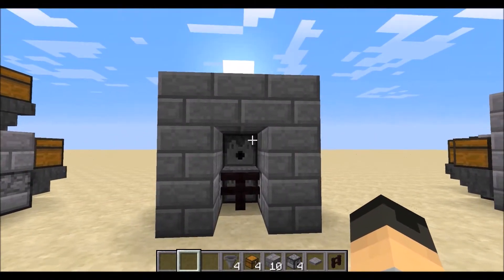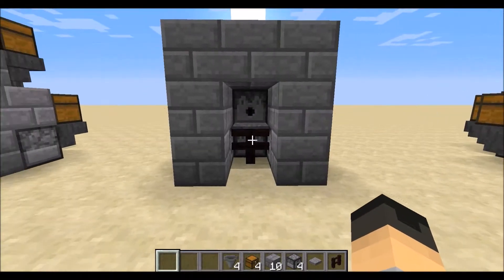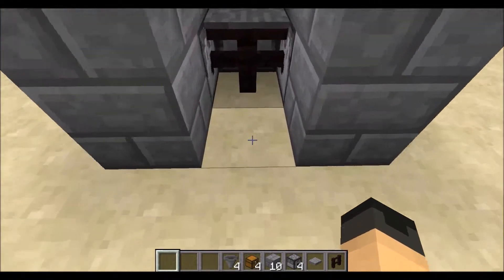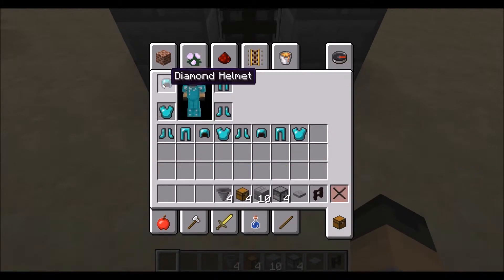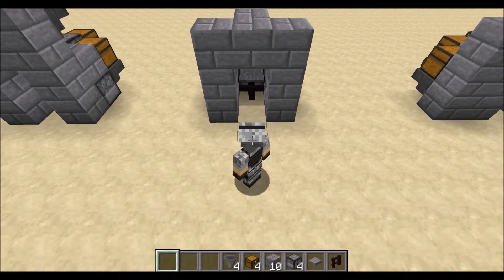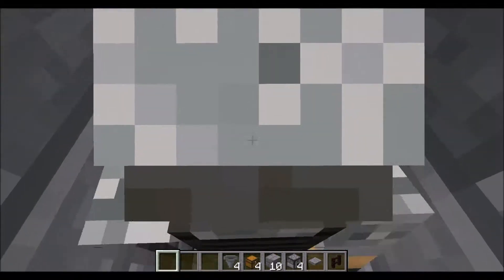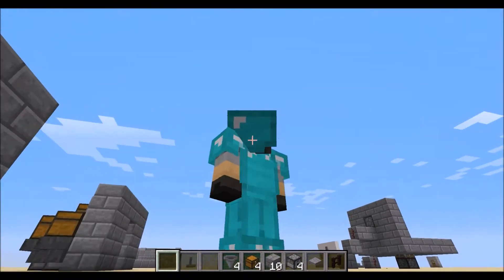I'm going to show you how it works first. So basically you want to have an empty slot in your inventory, then just hold down left click and walk in. I was wearing armor already, so let's take off this armor. Walk in, hold down left click, and bam — instantly you get equipped with a full set of armor.